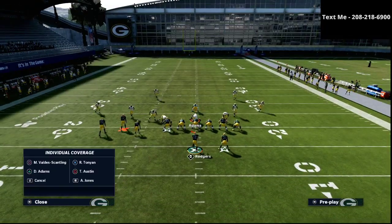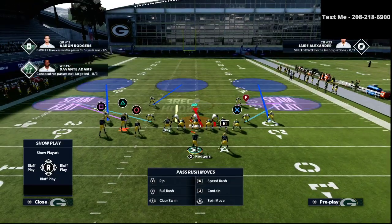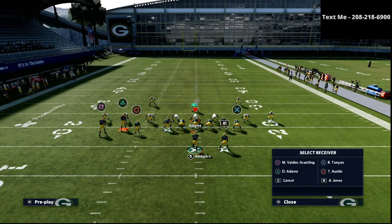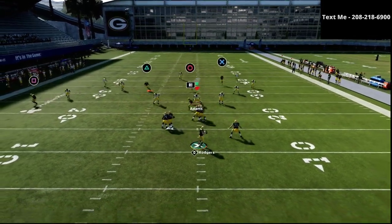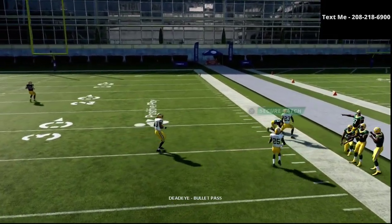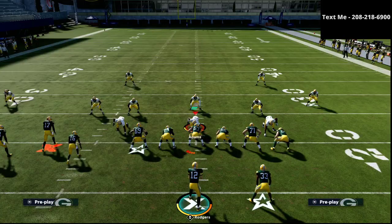Another reason I really like Tight End Corner is what it does to the right side of the field. We've got a post-streak combo there, and the circle receiver will get over every single zone drop in Madden 21 — just gets all the way over for an absolute laser.